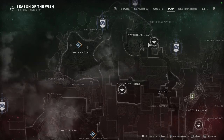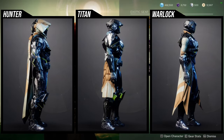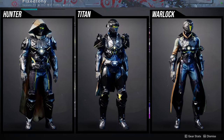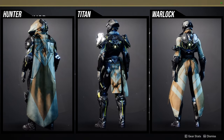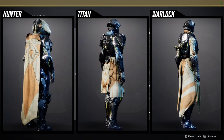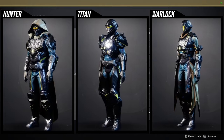As for Xur on Watcher's Grave on Nessus, he's currently selling the Season of the Seraph Seasonal Armor, which is really cool. I definitely would recommend some pieces, specifically for Titans. For Hunters: the helmet is definitely usable, the arms and boots are probably the weakest portions of this set, the chest piece is cool, and the cloak has some potential.